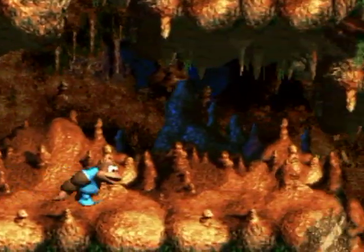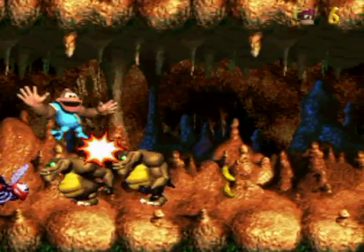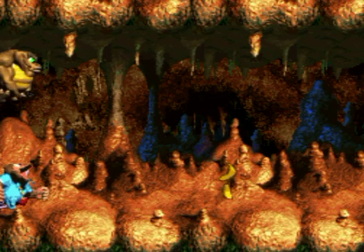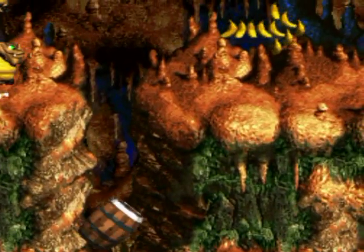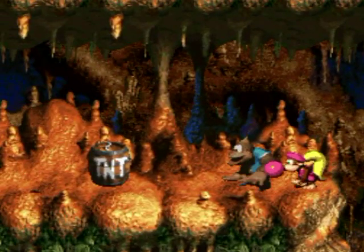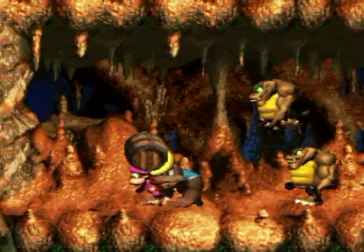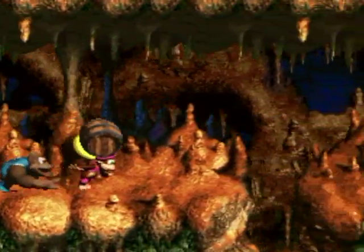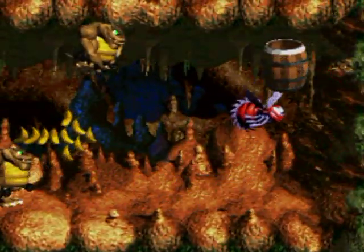I'm going to continue the level and see what else is to come — well, I didn't look far enough ahead. All right, I think what I'm gonna do is switch to Dixie Kong really quickly and try to keep the barrel away from those two. That works a lot better. I'm gonna destroy this particular buzz because it's easier to get in that way rather than risking nicking the other buzz.